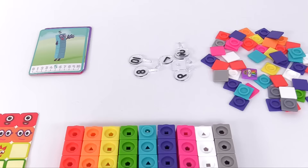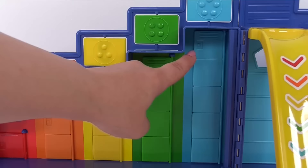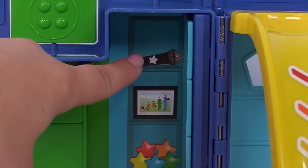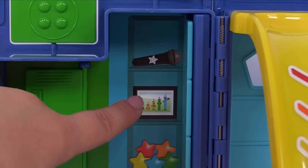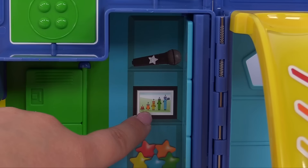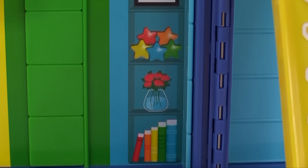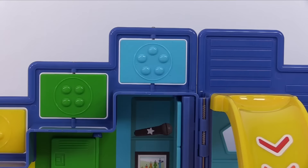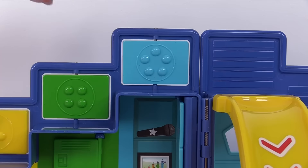Which number is next? It's number 5. How about we try this door? It has 1, 2, 3, 4, 5 blocks — that must be the right door. Let's open it up. Here's a microphone with a star — a star has 5 points. And here's a portrait with number blocks 1, 2, 3, 4, 5. And there are 1, 2, 3, 4, 5 stars. We have 5 roses, and on the bottom we have 5 books. Here's 1, 2, 3, 4, 5 dots. It's the number 5.